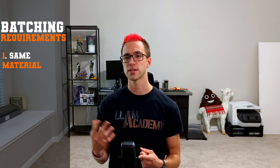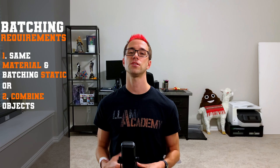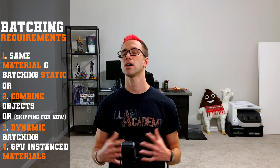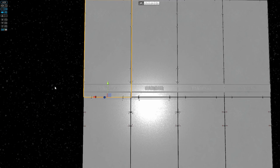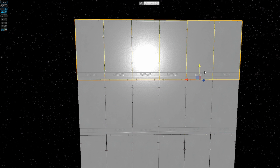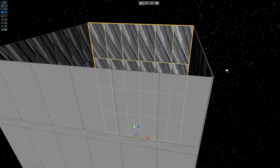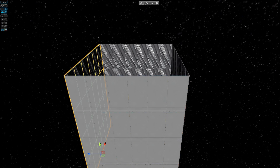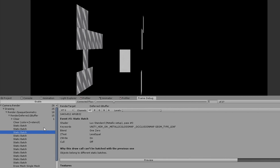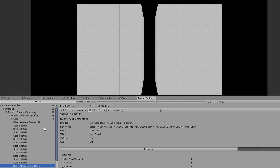Remember that for an object to be batched, it needs to have the same material and thus also the same shader, and either needs to be marked batching static so that Unity will try to do that for you, or you need to combine those meshes together. For example, if we have a hundred buildings made from a modular asset pack, we have thousands of objects in the scene that all share the same material and shader — walls, windows, corner pieces — and you can manually combine those meshes so they're all drawn in a single draw call.